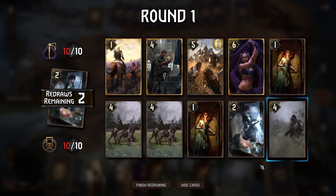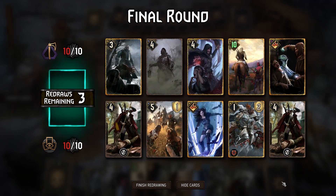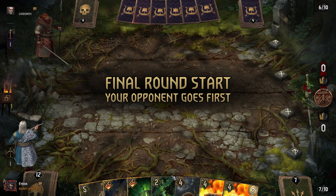Do be careful when taking your last mulligan, especially in round three. It can be risky if your deck has cards you don't want in your hand, such as Mage Assassin in Nilfgaard or Brocolon Sentinels in Scoia'tael.